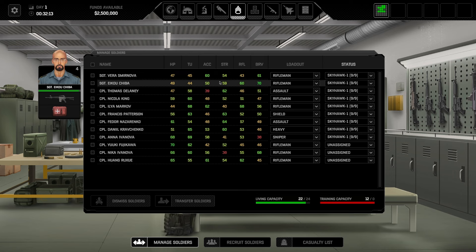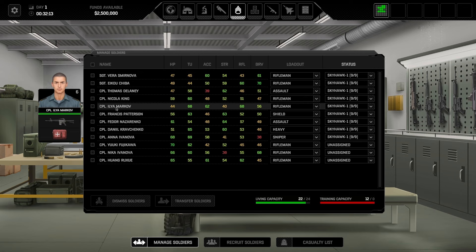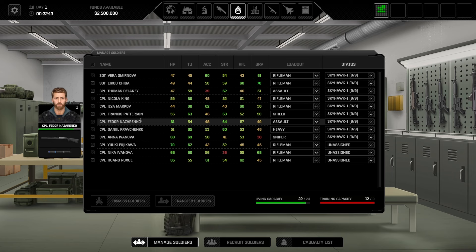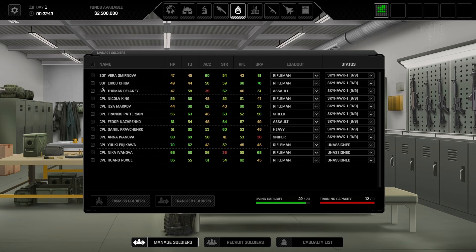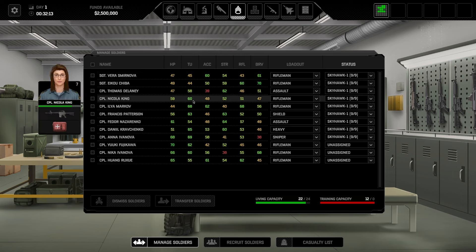Let's take a look at our troops — this is going to be some of the most important stuff. Each one has a unique distribution of skills and abilities. For example, we have Vera Smirnova. The rank is how skilled they are. Each of these guys has different health and time units. Time units — if you have not played this game before — is how units act. Each action requires a certain amount of time units, and unlike XCOM where they are discrete units, these are very minute. Someone with 45 time units can only do one action, while someone with 60 might be able to do that action and then move away or throw a grenade.